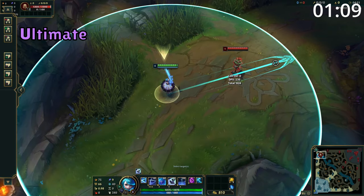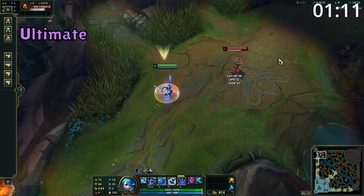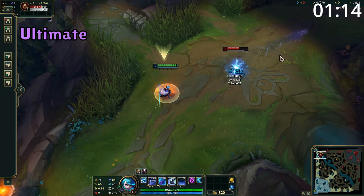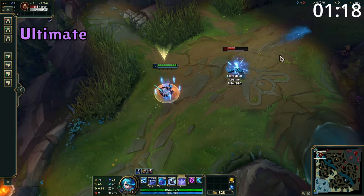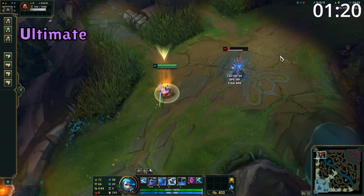Gwen's ultimate is a straight line skillshot which has three different activations. The first throws out a single needle which deals damage and slows enemies hit. The second activation throws out three needles which deal damage and slow, and the final activation throws out five needles which deal damage and slow.